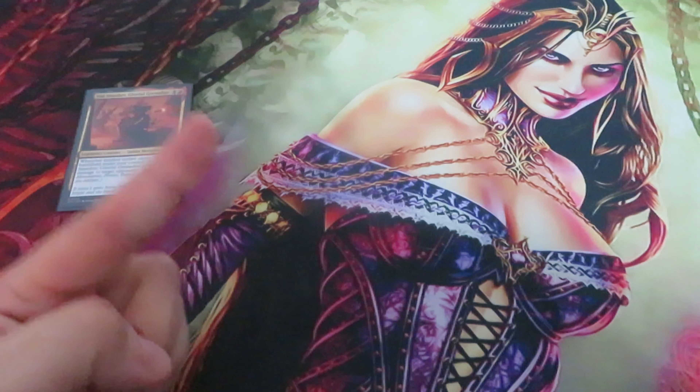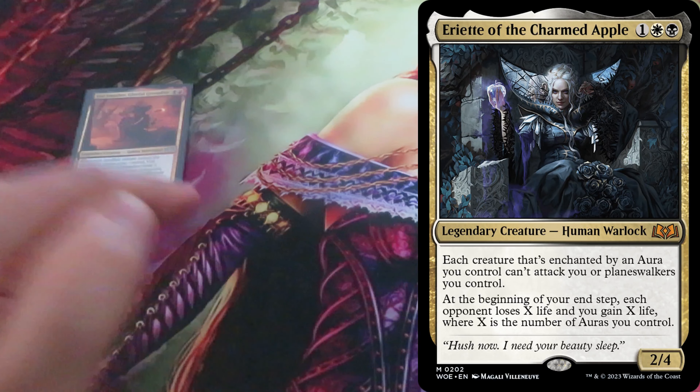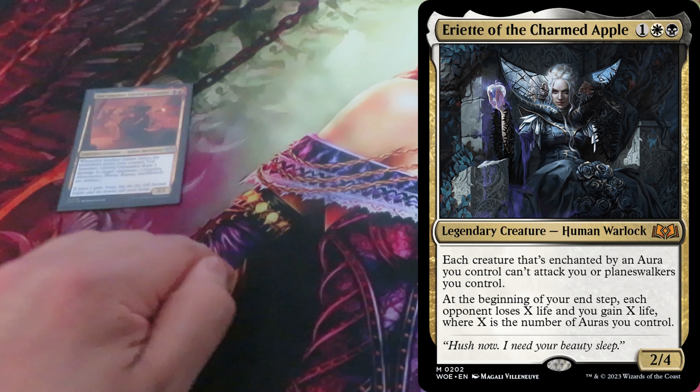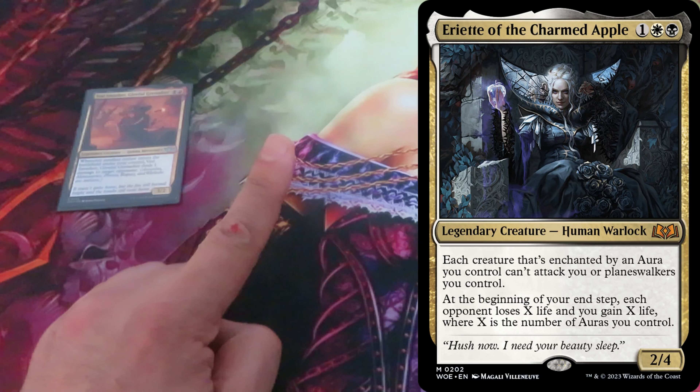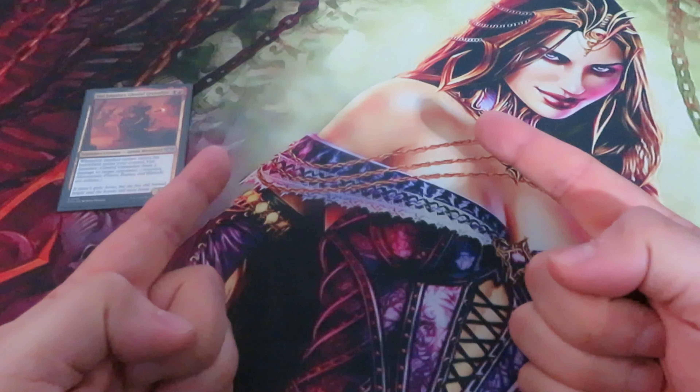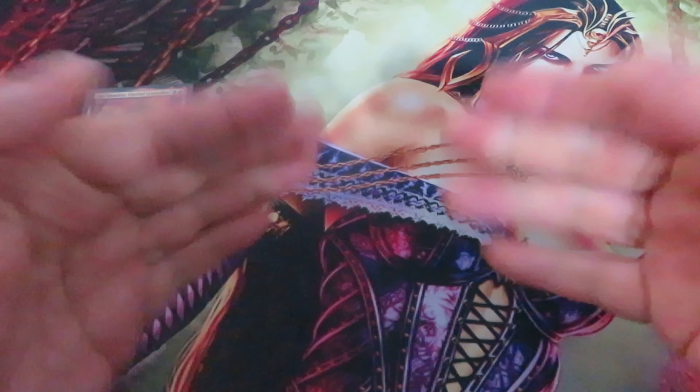And last but not least, any creature with type Rogue, like the Beauty Ariette of the Charmed Apple — even though she is the most beautiful of the realm, she is an outlaw, and another 1 damage to target opponent. So this is how you play outlaws. Remember: read carefully the creature types.